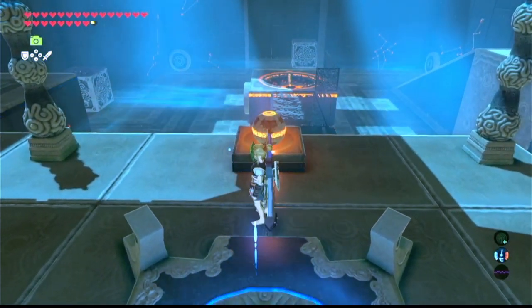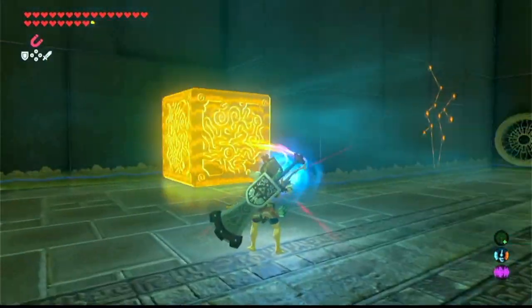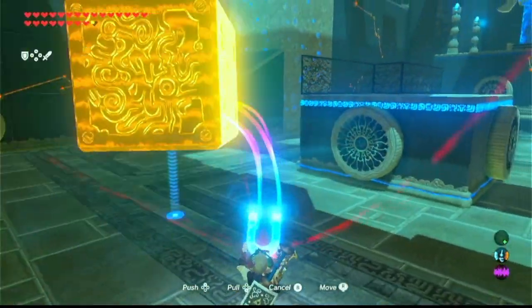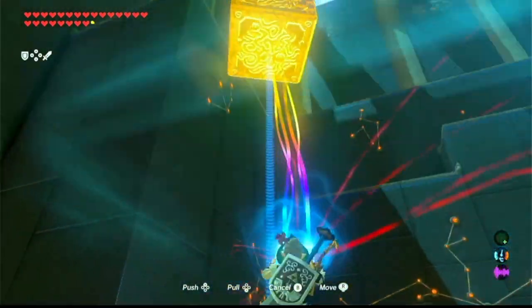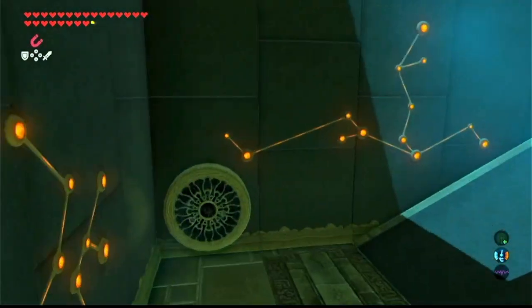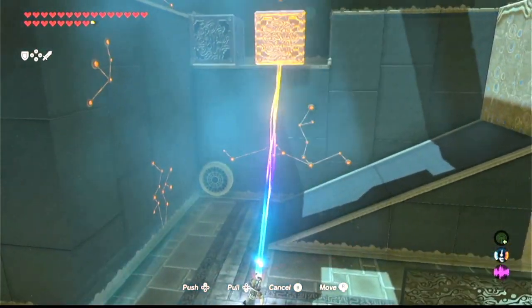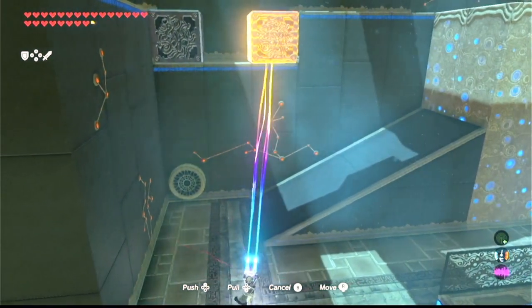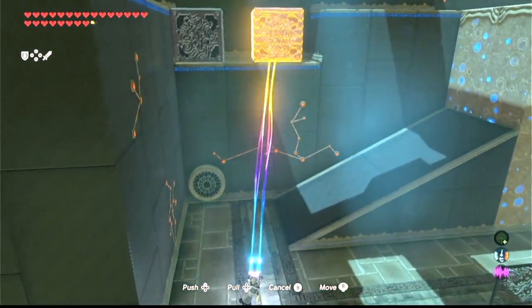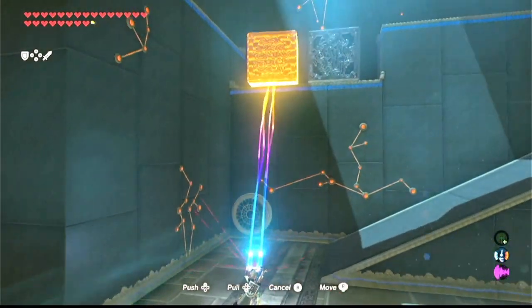What you want to do first is go to these metal cubes which are on the bottom. You can pop them up on this ledge in the distance here. This will help you afterwards to jump to get a treasure chest over on the left. There's two giant metal cubes — bring those over here. Try to space them out a bit and make sure they're spaced evenly so you'll be able to make it later.